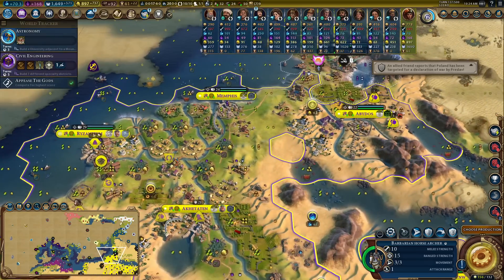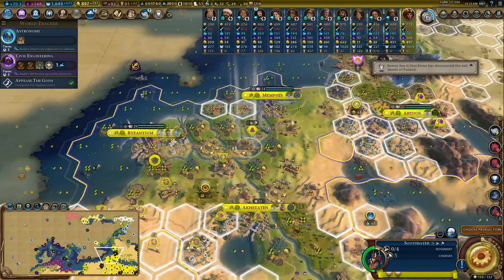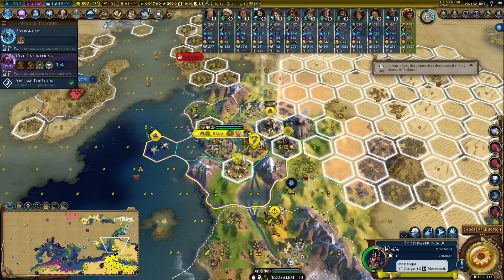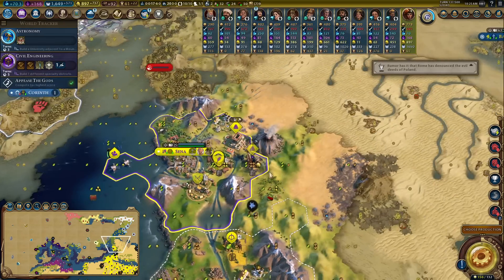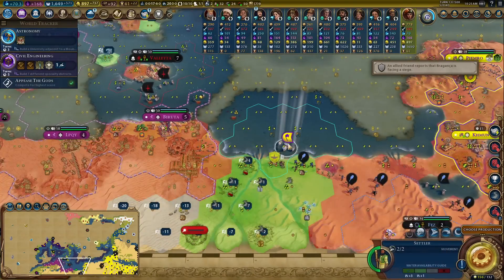We won! We appeased the gods and all of our soothsayers now have another random promotion. Should we go and see what it is? We've got Zealot and Messenger - plus one charge, plus two movement. Nice.